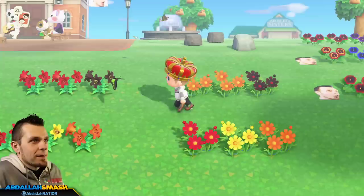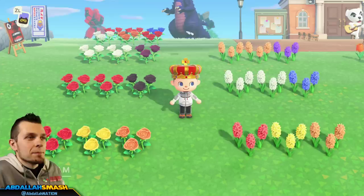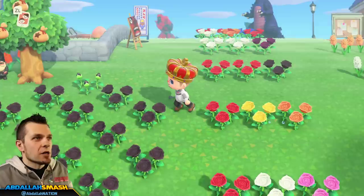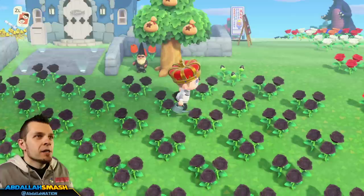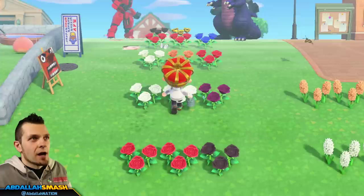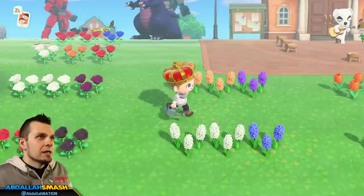Ladies and gents, that's all the recipes for Animal Crossing New Horizons — every single hybrid within the game. I counted over 25 of them. Here's hoping that maybe in the future we can get a flower update. Now there's a lot of things you can do to water all these — you can make little rows, you can make the checker pattern like I've got here. But watering flowers takes a long time. With a regular watering can you only water about six spaces every time, and with the golden watering can you can water nine spaces. But what if I told you there's a way faster way?